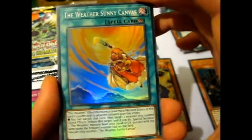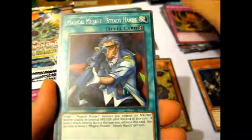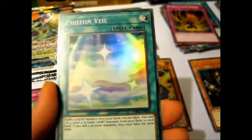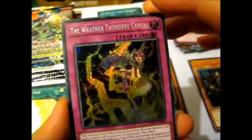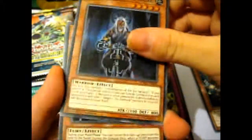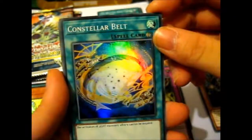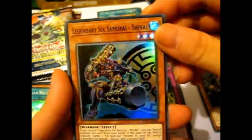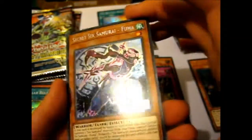The Weather Sunny Canvas. Return of the Six Samurai. Magical Musket Steady Hands. Photon Veil. And the Weather Thunder Canvas. Cool. This guy again — Honest. Constellar Belt. Legendary Six Samurai Shinai — I think I said this guy already. And Secret Six Samurai Fuma.